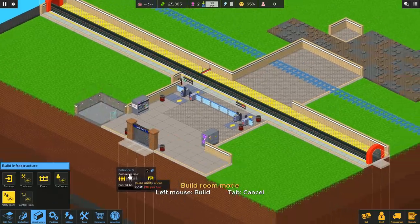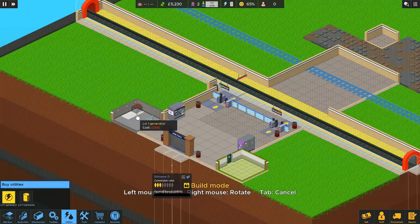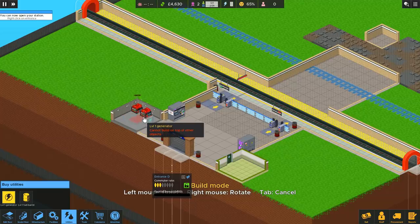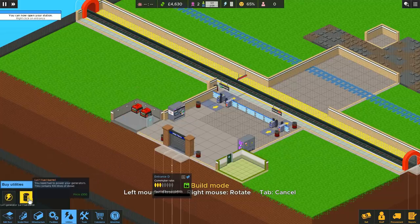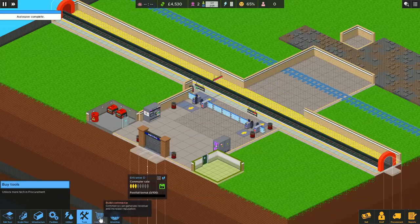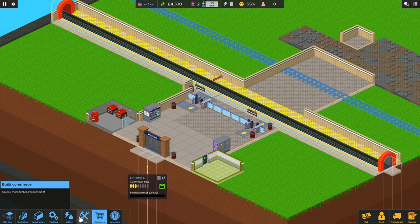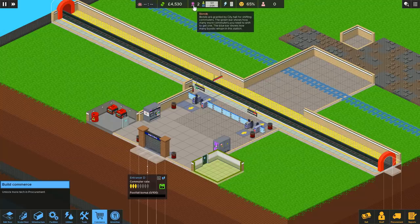Just shove that right there, give it a door — that's legit — and a tool room over here for my staff, they're going to be needing that sooner or later. Slap down a couple of generators — that's probably enough to actually get us started — together with a fuel barrel, because generators need fuel. You may notice that everything else is looking a bit spartan — there's no tools, there's no commerce, there's very little we can do. That's because you unlock it as you go, using bonds.